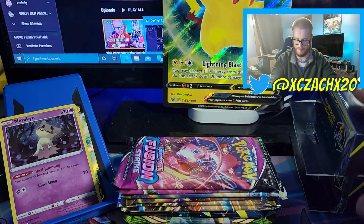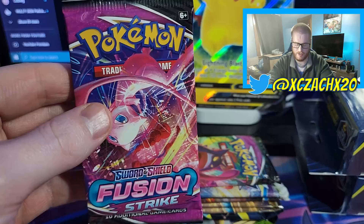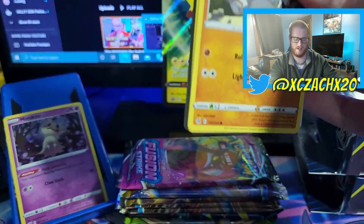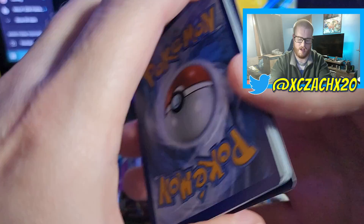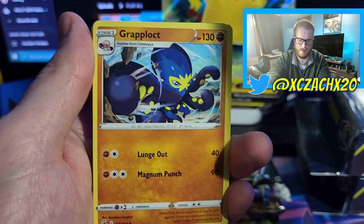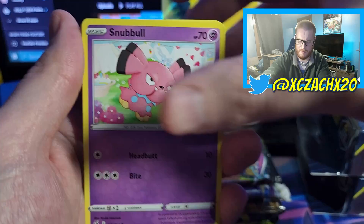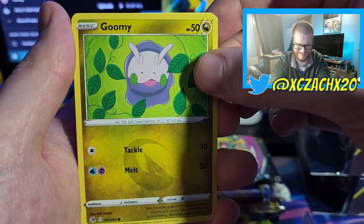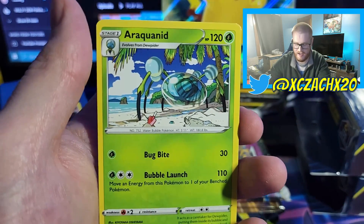So we got our packs here, our other two mystery boxes, and our hip pile here. Let's go ahead and do our four from the back. We got a Steel-type Energy, Diggersby, Grapploct — shout out to Moxie for his Grapploct video — Pangoro, Geodude, Snubbull, Arrokuda, Gomi, Pansear, Cufant Reverse — you know how much I love Cufant and Copperajah — and an Araquanid Regular Rare.